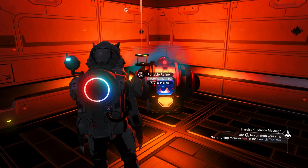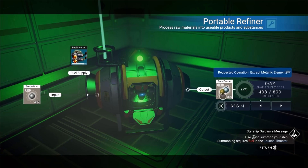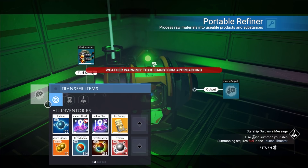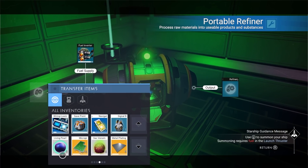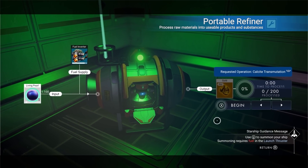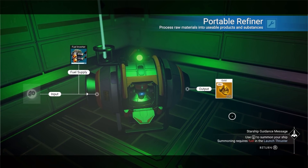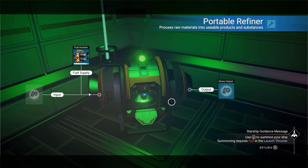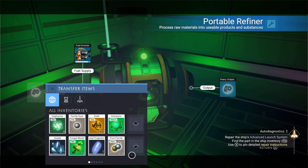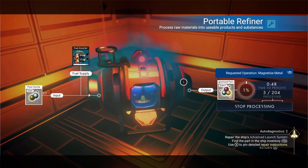Here's a tip I learned today: you can actually process pearls that you find underwater. I have two living pearls — if you process them, they will give you a hundred gold each. Definitely pick up those pearls when you're out there. We just got 200 gold, perfect. Then we need to process our pure ferrite into magnetized ferrite.